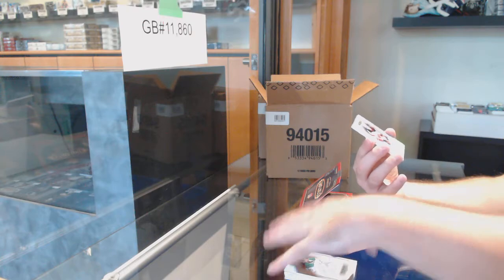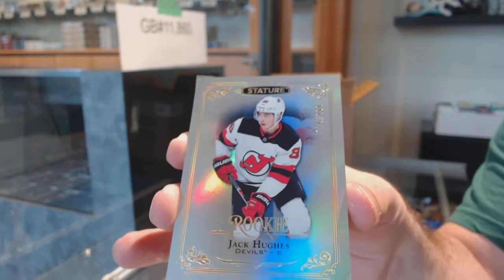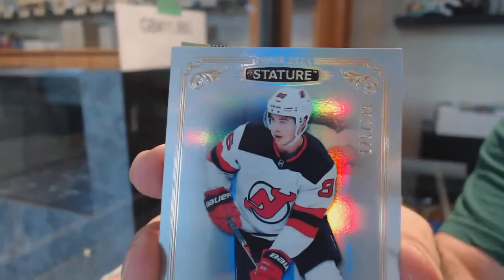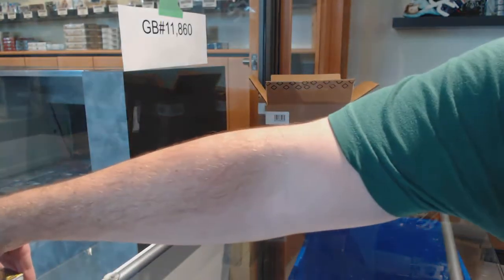For the Devils — holy moly — Jack Hughes numbered to 399! So that was two autographs and a Jack Hughes, that's insane. We've also got a Century Momentous of Joe Sakic for the Avalanche. Wow.